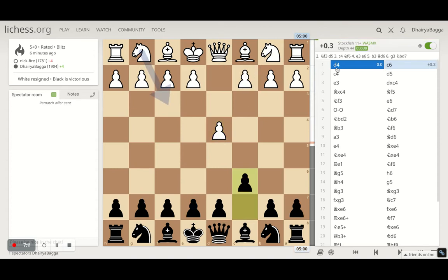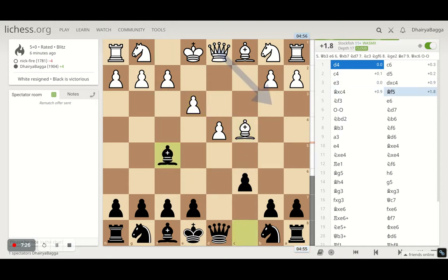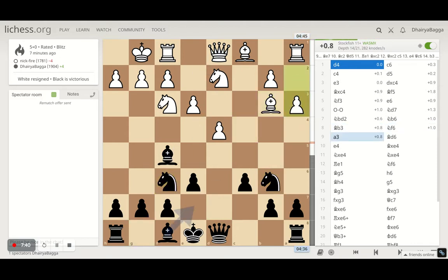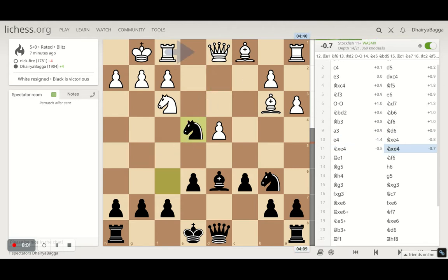Side of d4 c6, he went with c4, I played d5, and I decided to capture. He takes for the bishop, I go bishop f5, he plays knight to f3, then e6 — standard moves — and I develop the knight to d7. I had to attack the bishop and get the other knight going on f6. He plays a3, which is a massive waste trying to prevent the bishop from coming to b4, but there was no threat with bishop on b4 anyway. So that's a waste of a move — it just lost a pawn and center control.